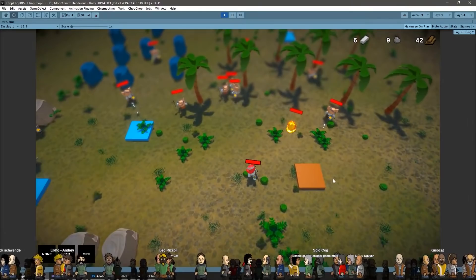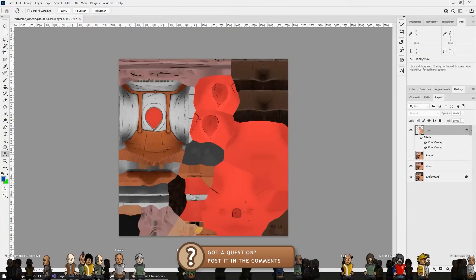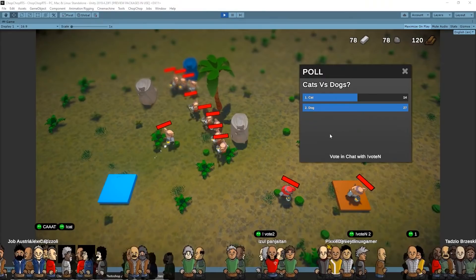With a bunch of characters it already looked like a proper game. Next up was adding more unit types. Since I can't really model or texture, I just recolored the basic character. I made a simple ranged attack unit — it spawns an arrow when it finds an enemy within range, that arrow moves towards the enemy and deals damage. Very simple.